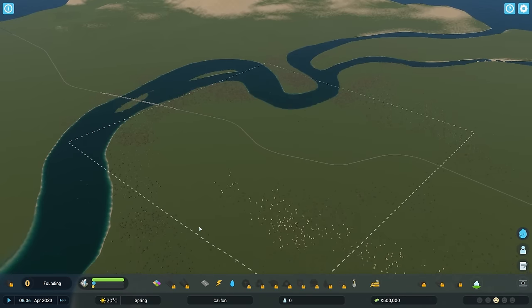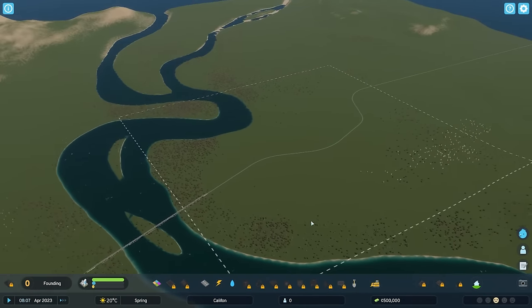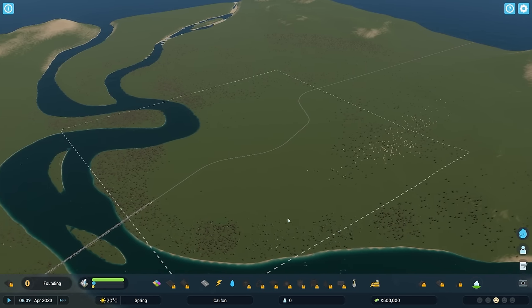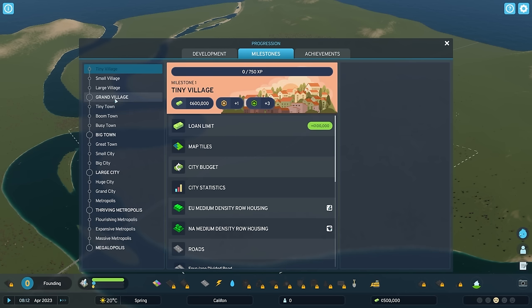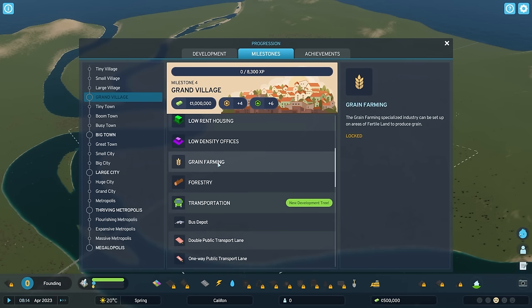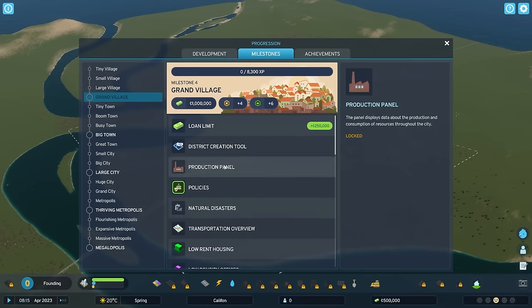Now we've got a few things we've got to do. The challenge is I'm probably not going to be able to build any farming land in this first episode, and that's down to the fact that I've got it set so we need to unlock everything. We haven't even named the city yet, and I believe we don't unlock farming until we get to a grand village - the ability to have grain farming is first, then vegetable farming. It's not until grand village that we have the ability to do any farming whatsoever.